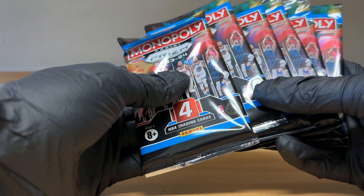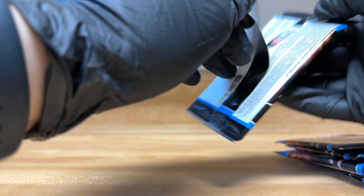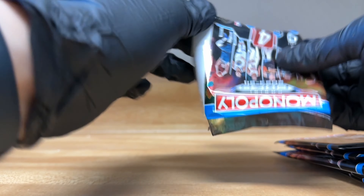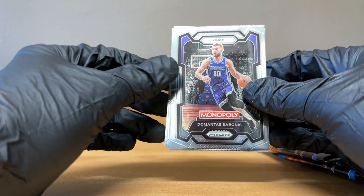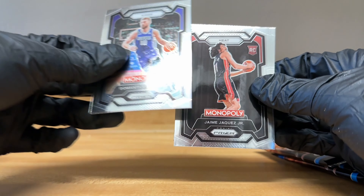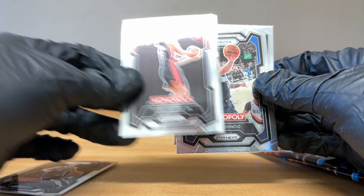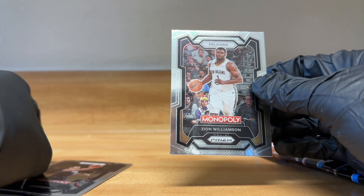Six packs each, four cards in each pack. Let's get started. First pack: Sabonis, Jasquez Jr., Luka Doncic, and Zion Williamson.